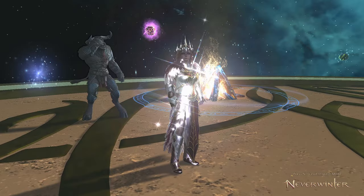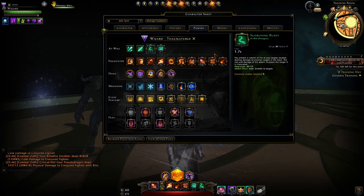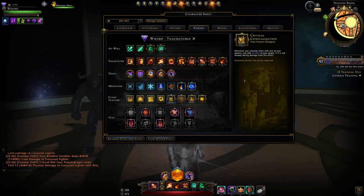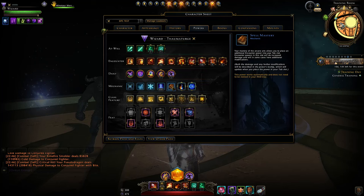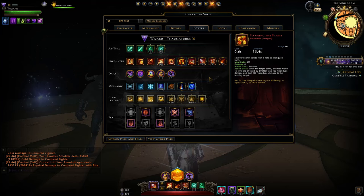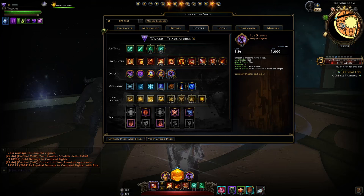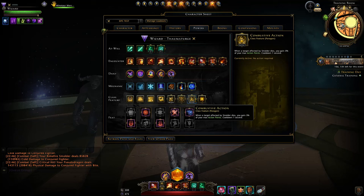Now we go to multi-target. The setup I like and found works best uses chilling cloud — you can have scorching burst, but I generally don't use it unless you're setting up for ads that are going to spawn in a specific area. Otherwise, you don't need smolder for this feature. For encounter powers, you want icy terrain as a normal spell, chill strike on spell mastery to make it an area of effect attack, conduit of ice, and fireball. I tested fanning the flame and it just underperforms compared to the other options.